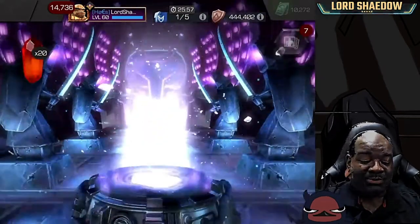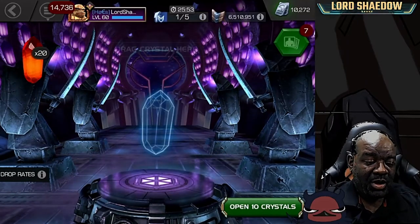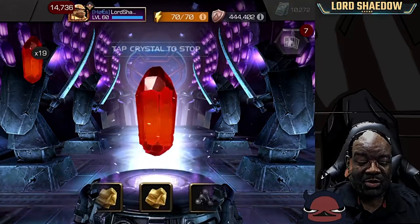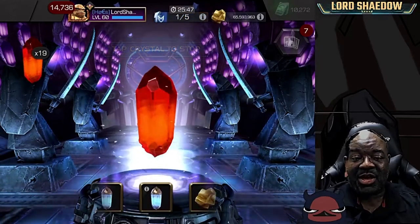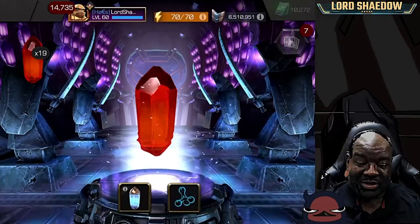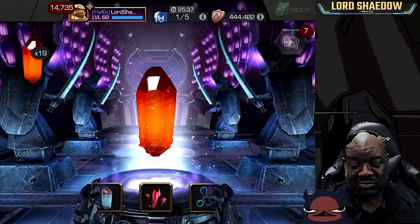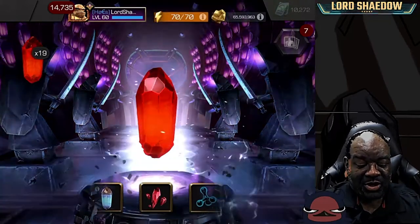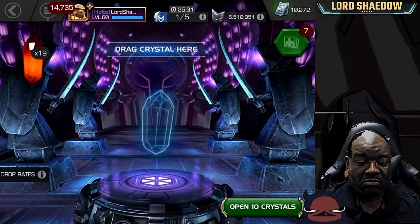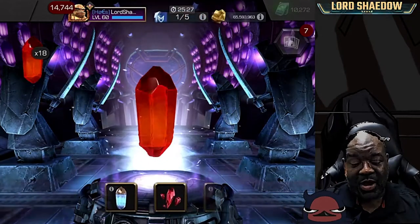I do kind of know why — it's that whole gambling mindset. That's why you have a lot of low, tight prizes, because that enhances that gambler high when you get something good in contrast. We'll take some more five-star shards — 500 of them. Okay, definitely liking that. I would have also taken that T1 alpha, I'm not picky.